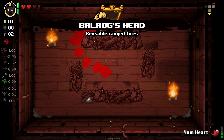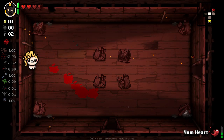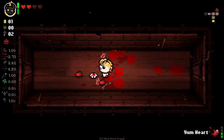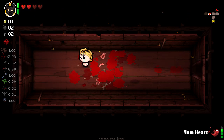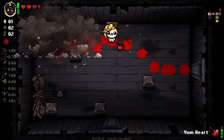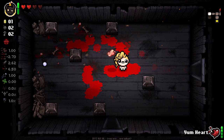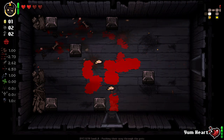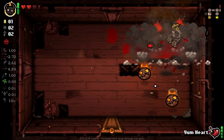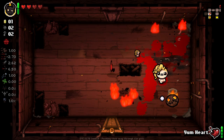Balrog's Head is also pretty good here - I will definitely take that. We're on the lookout for a sacrifice room. It doesn't matter when we get it, I don't think. Whatever it gives us is going to be an active item so we're going to have to pay attention and swap out whatever we currently have, I would imagine. Don't expect me to know all the secrets of this mod because I don't know.